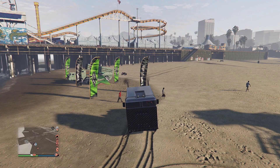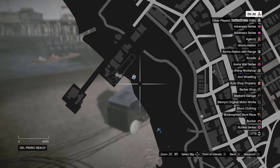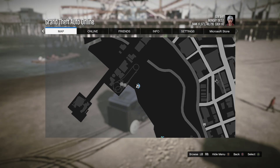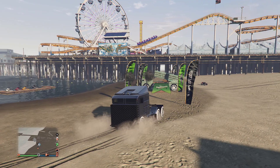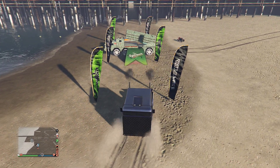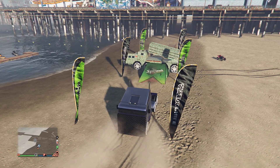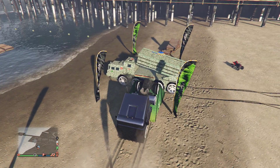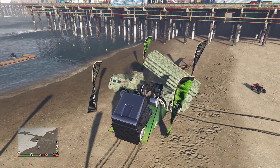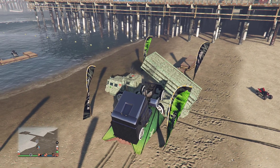This is another fun glitch — one of my favorites. Make your way to this location right here. You need to have your Mobile Operation Cab and your friend needs to have a counter bug. As soon as he opens the weapon, tell your friend to park it exactly like that, and I'm going to drive nice and slowly with my wheel on that counter bug like this.